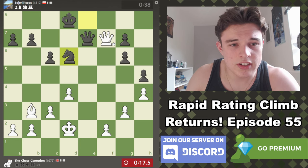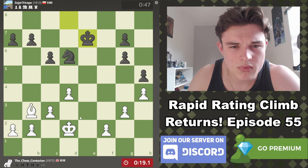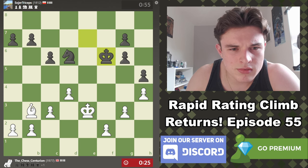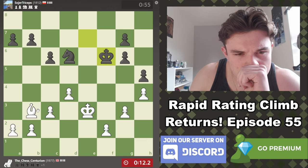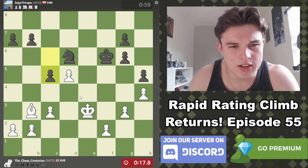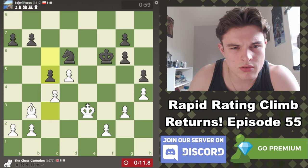He goes Ne6, threatening Nd4. I don't like that. I think I'm going to take here. I don't want to let the knight into e4. I'm going to go d5 to try and cause some weaknesses. I've got to be careful where I let his knight go — I'll be very careful.